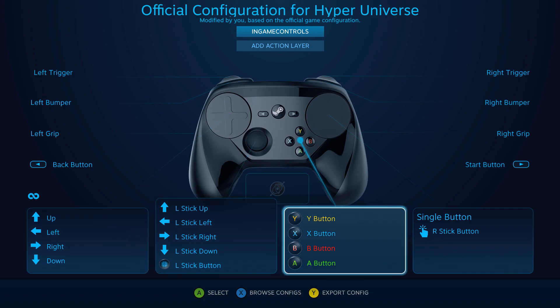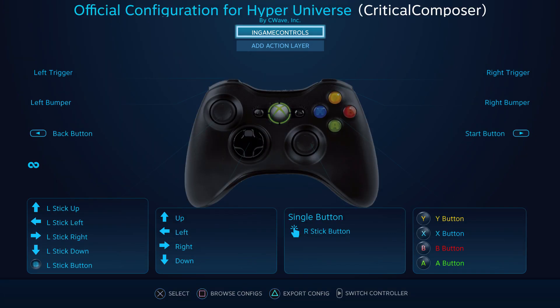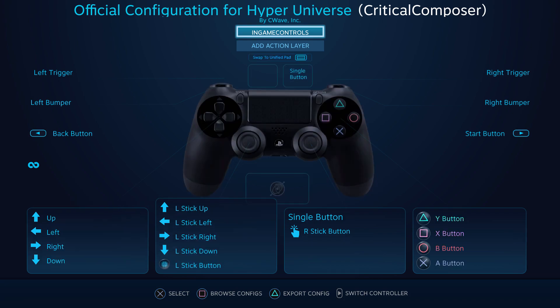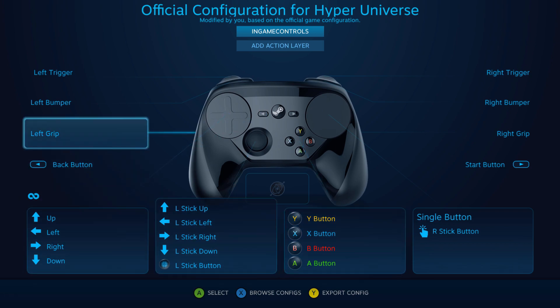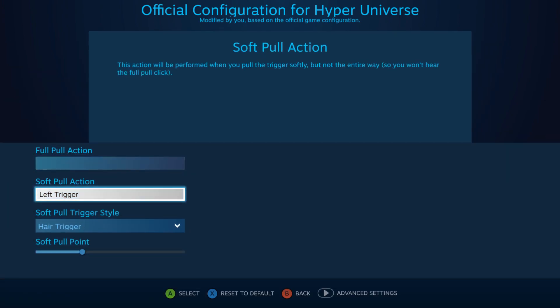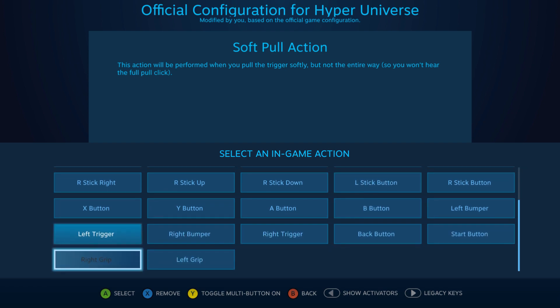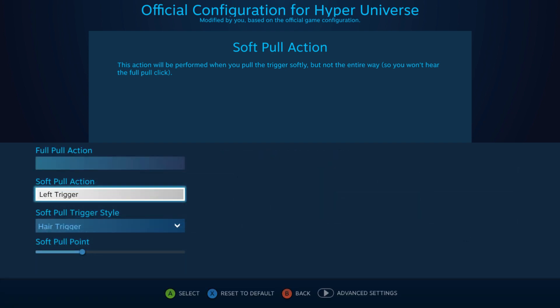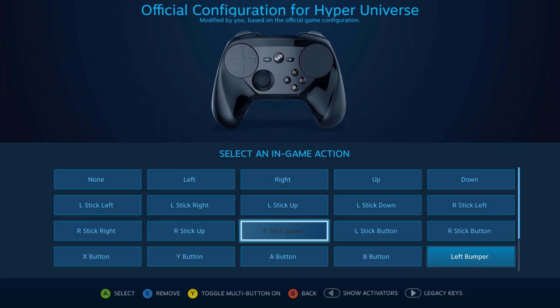To start, there is only a Steam Controller config. You can of course force this config into any controller and edit it, but the lack of dedicated configs for other controllers is typically a clue that no other controllers were intentionally supported through Siapi. The config is a one-to-one recreation of an Xbox controller, which means nothing unique to Steam Input is being utilized. And we can't forget about those odd grip buttons. Speaking of odd, there are in-game actions for right stick up, down, left, and right, but they aren't bound anywhere. The right pad is set up as a single button bound to the xinput right stick click.